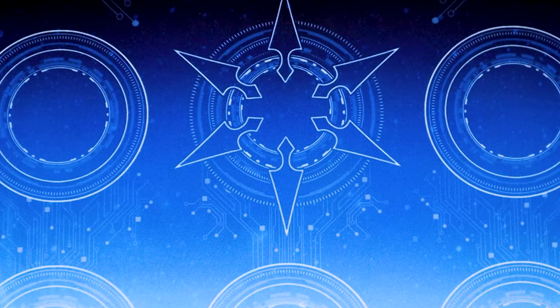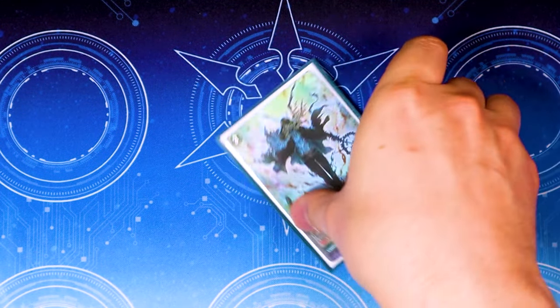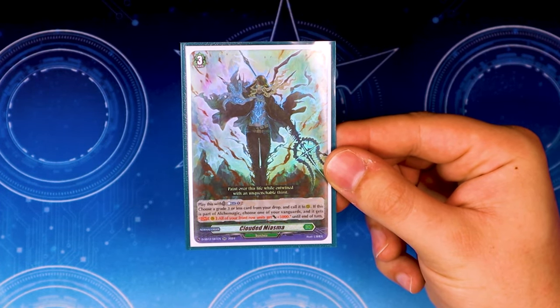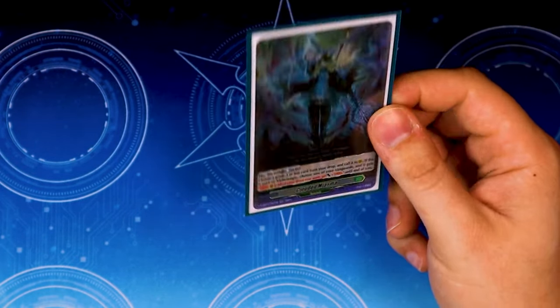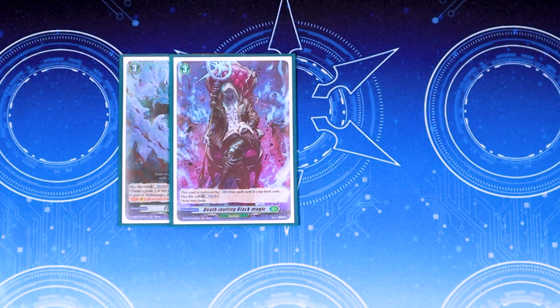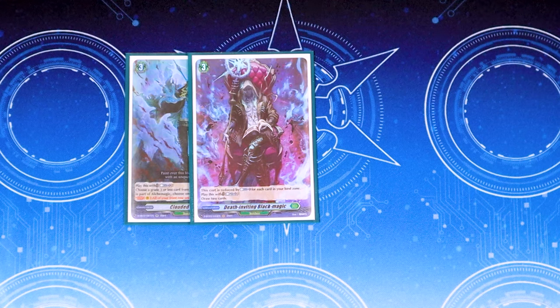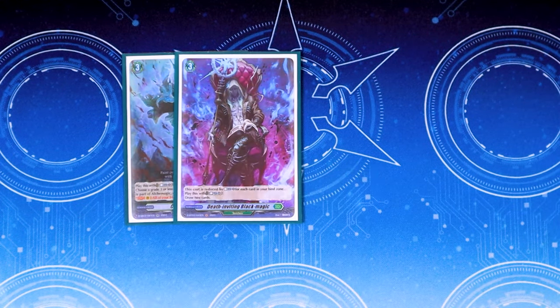Moving into the grade 3 order cards: Clouded Miasma lets you call a card from your drop zone for a Counterblast one, and if you Outcome Magic, your vanguard's skill gives your front row 5k until end of turn. Then we have one copy of Death Inviting Black Magic — Counterblast four to draw two cards, but you can reduce the cost for each card in your bind zone. Since you're repeatedly binding order cards, this gets reduced quite a bit, so you can essentially play it for free and draw two.